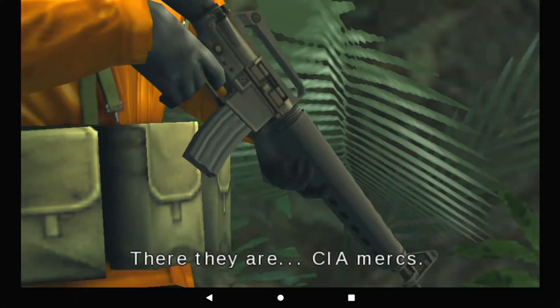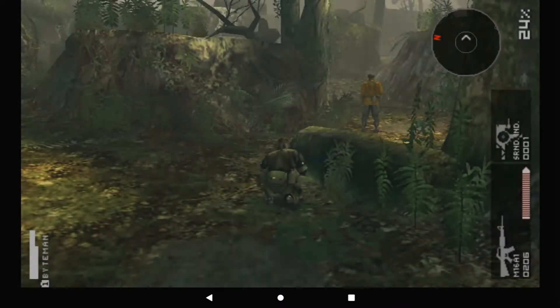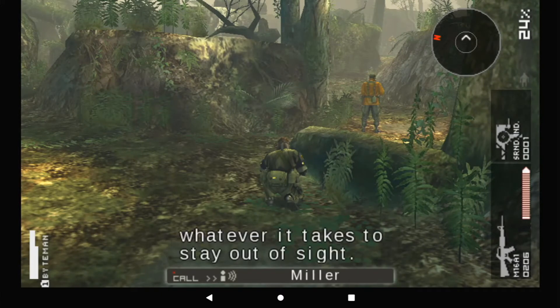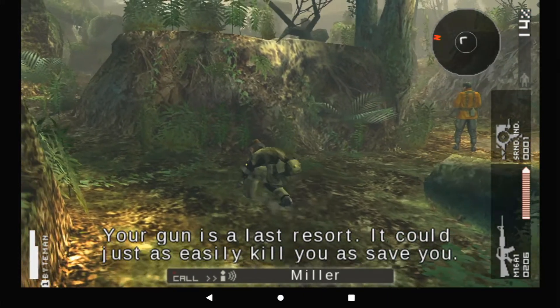There they are — CIA mercs. Snake, you've got to get past them undetected. Avoid combat whenever possible. This is a sneaking mission. Hide behind stuff, take the long way around — whatever it takes to stay out of sight. Your gun is a last resort; it could just as easily kill you as save you.